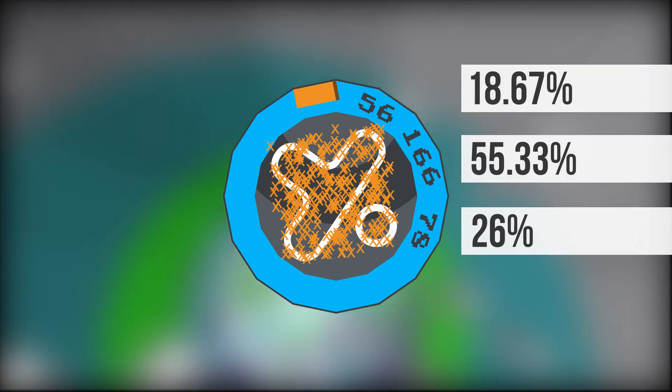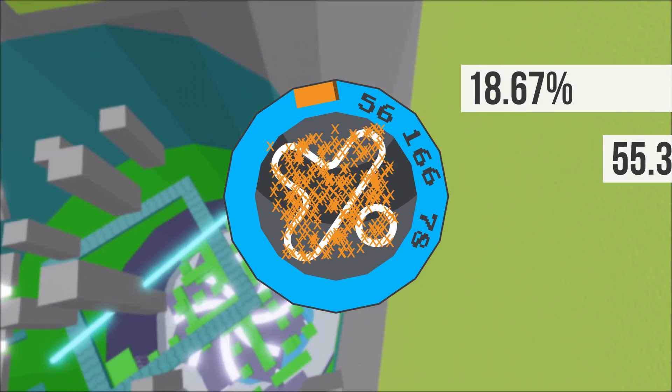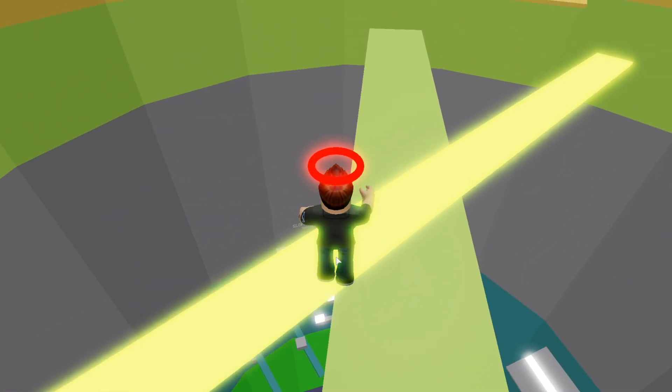So after all that testing, I conclude that there is nothing you can do to affect your spawn location. It really is random luck where you will spawn, but perhaps it is weighted in some way in favor of the middle and far zones. This Tower of Hell myth is busted.